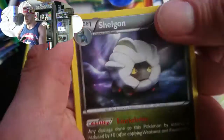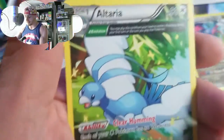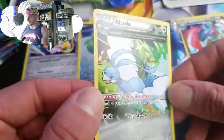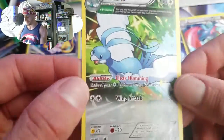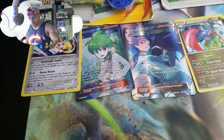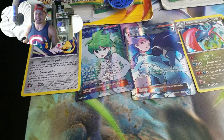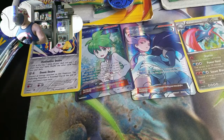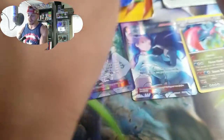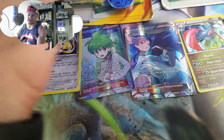Next pack: Nincada, Pinnacle, Cascoon, Shelgon, Mega Turbo, Ferraligatr, Nincada, reverse holo — and something that's like a full art holo kind of thing going on, I'd say a rare. All right, so we got ten packs left — I'll take the same kind of pulls we just got out of those last nine.